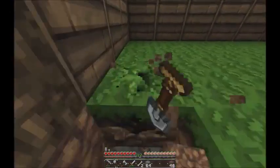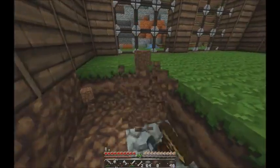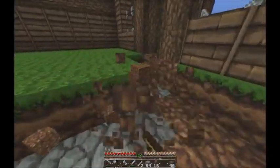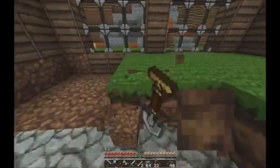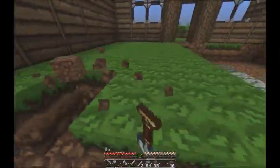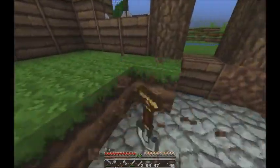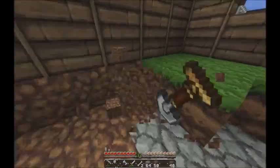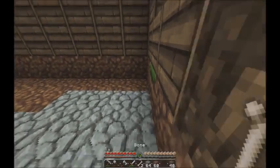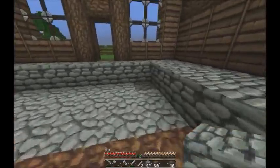Now we'll just dig it up. I think this is gonna be enough cobblestone. I doubt this is a whole stack of dirt right here. It'll be close to a stack though. 60. 61 if I take that piece of wood out from underneath the door.